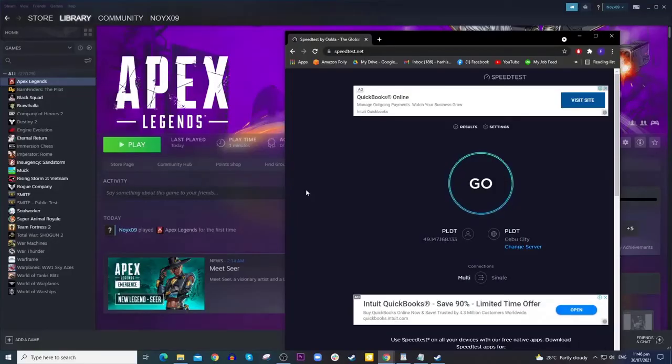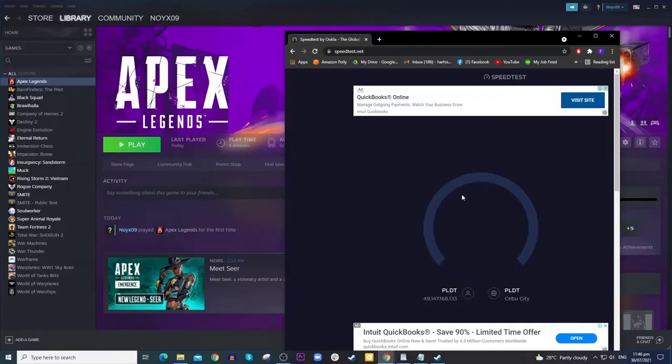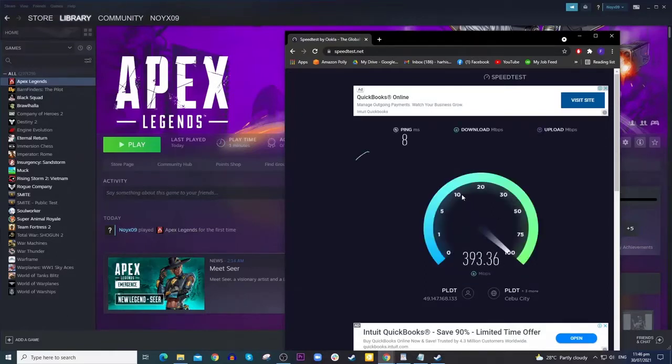Log on to speedtest.net. Click Go and wait until the test is finished. Compare the results to your plan. If the download and upload speeds are way lower than what you're supposed to be getting, then try rebooting your router or modem. You may also call your internet service provider if the problem persists.